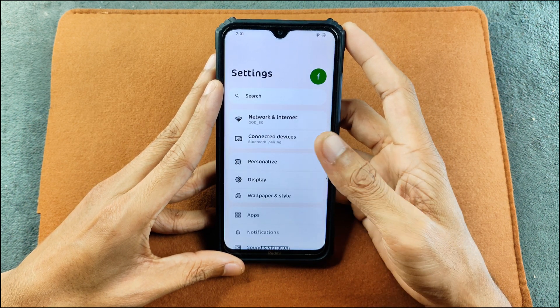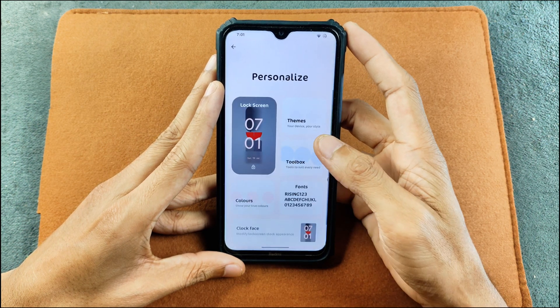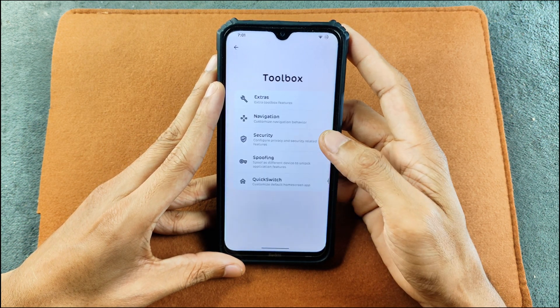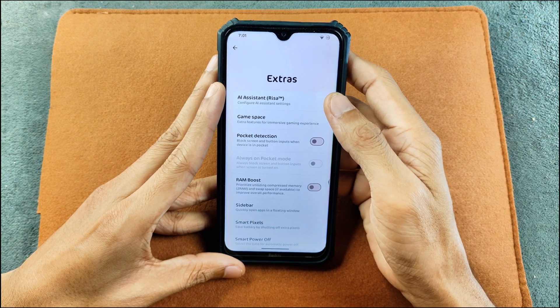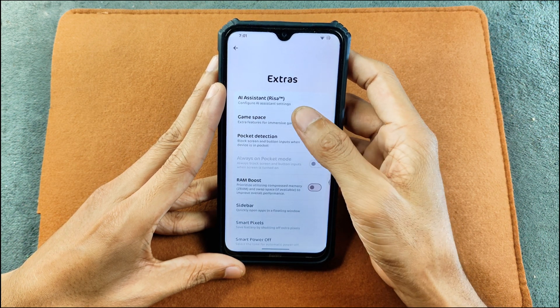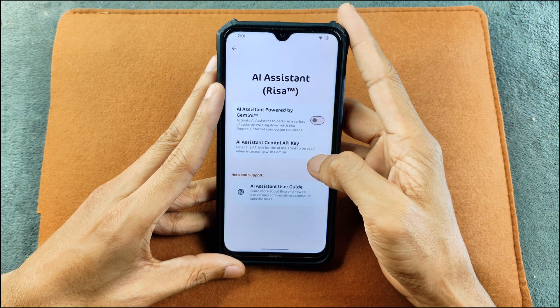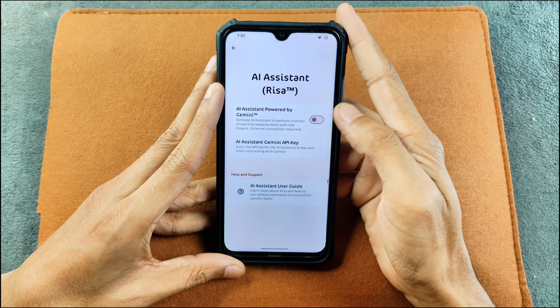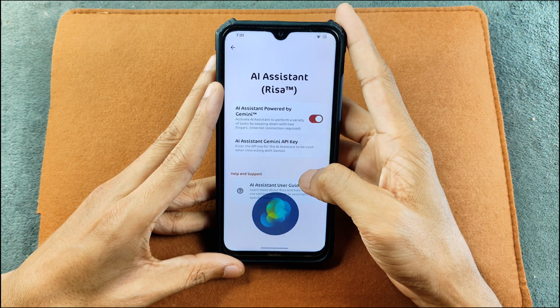The settings panel is pretty much the same but there are a few new things. If you check the personalized section you can see the toolbox option and extras. There is a new AI called RISA AI assistant. I don't really know why it's not working — maybe it needs an API key, as you can see there is an API key option. If I turn it on right now it is turning on.